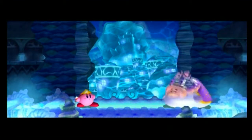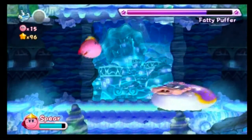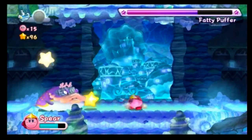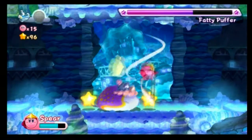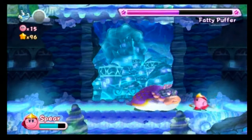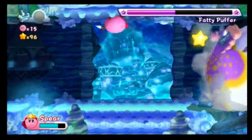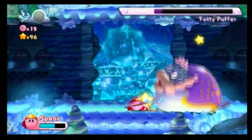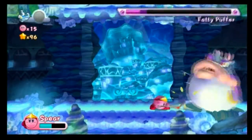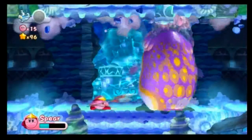Ugh, that thing is ugly. This is the Fatty Puffer. It likes to blow itself up in a ball. And it can also do that. First phase down, which means it's going to get a lot bigger, and I should probably be heading up to the top of the room. Ow. Kirby, stop launching yourself at the enemy like that.